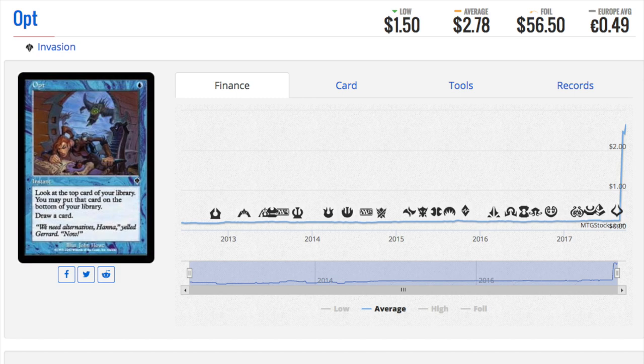Opt is a $56 foil from Invasion. Before, it wasn't worth a lot of money, mainly because it wasn't Modern or Standard legal. Opt is from Invasion, meaning you can play it in Legacy, but you cannot play it in Modern. And that has a huge effect on its price.